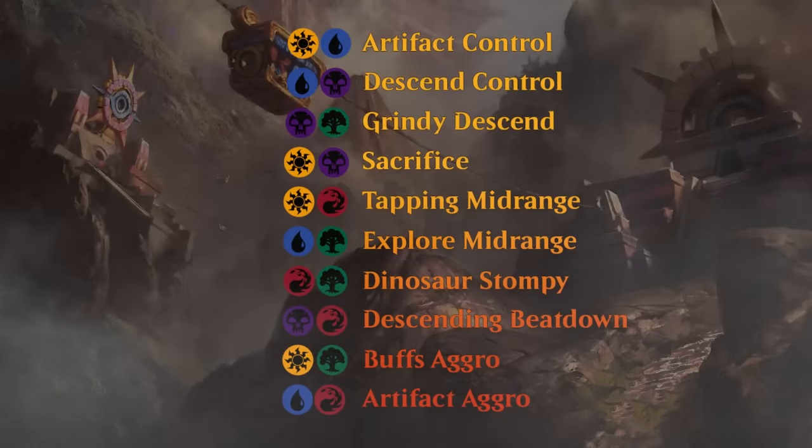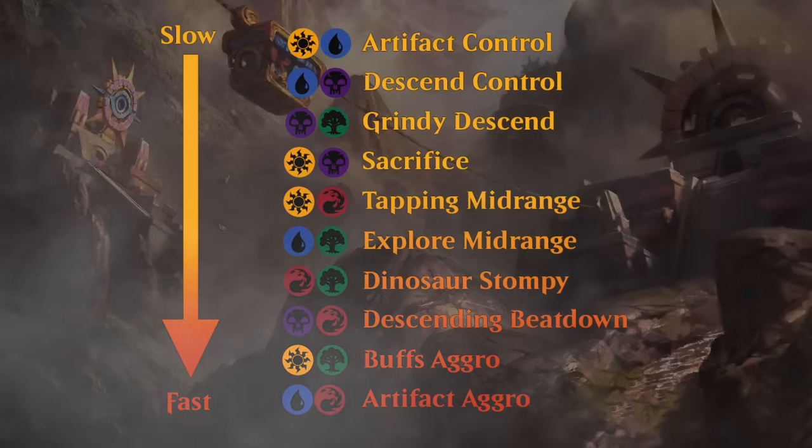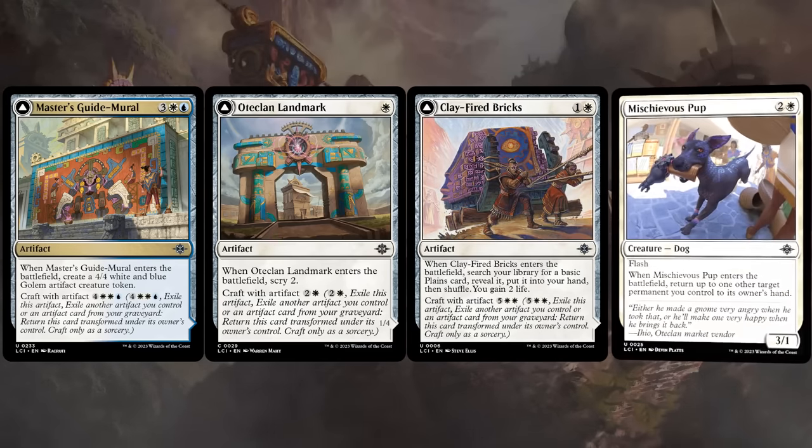Here's an overview of the multicolor archetypes, roughly sorted by their speed. We'll start with blue-white on the slower end of the spectrum, and blue-white cares about artifacts and features the new craft mechanic.